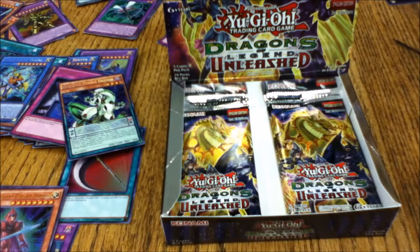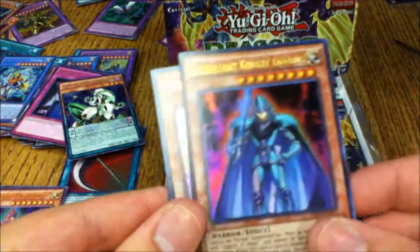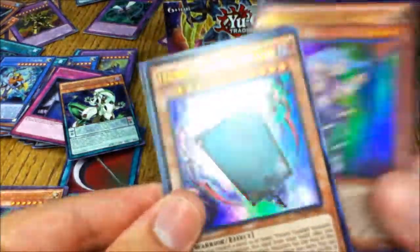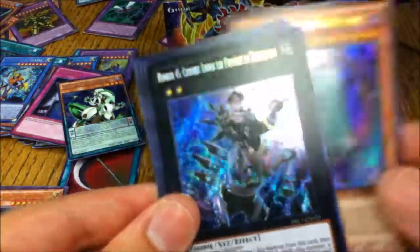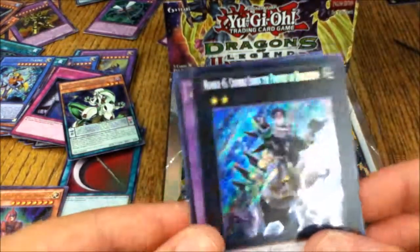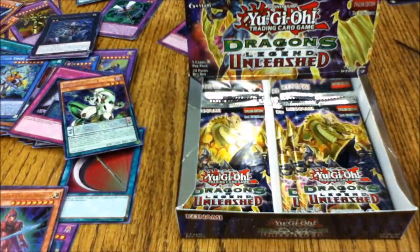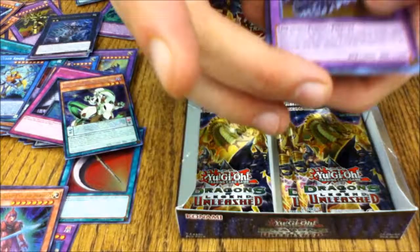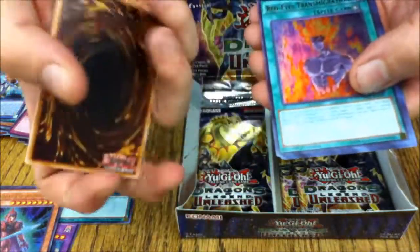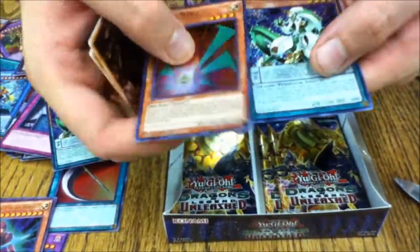Seventeenth pack: Mirror Force Dragon, Legendary Knight Timaeus, Performapal Corn, Flower Cardian Willow, and Number 45 Crumple Logos the Prophet of Demolition. I really wanted Number Field in this set. Eighteenth pack sneak peek: Mirror Force Dragon, Red-Eyes Transmigration, Scrum Force, another Cypher Wing, and Odd-Eyes Mirage Dragon.